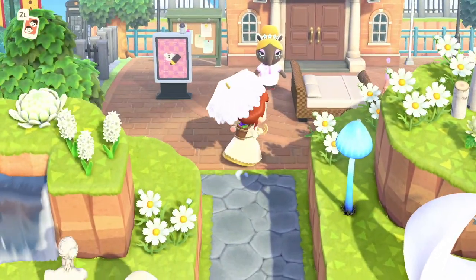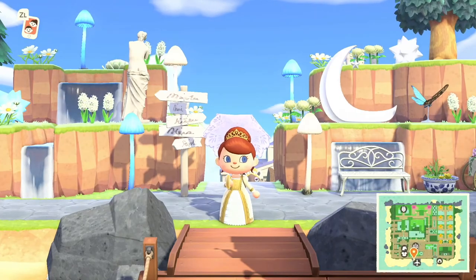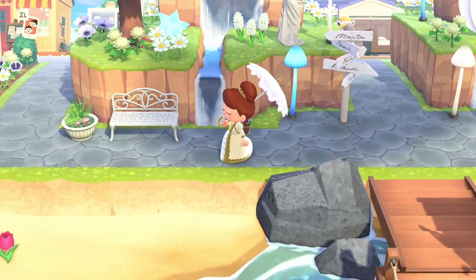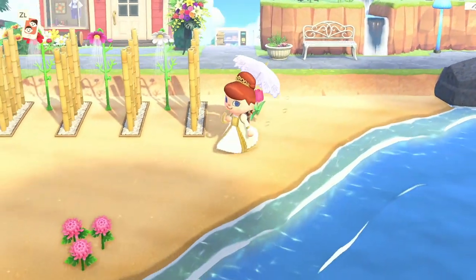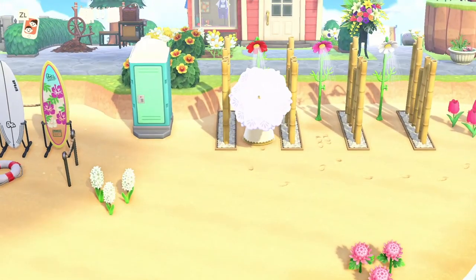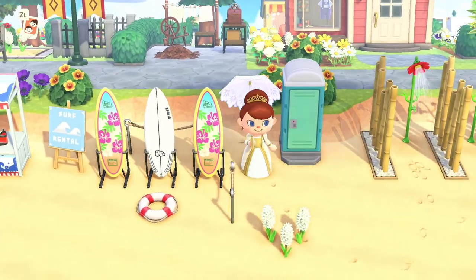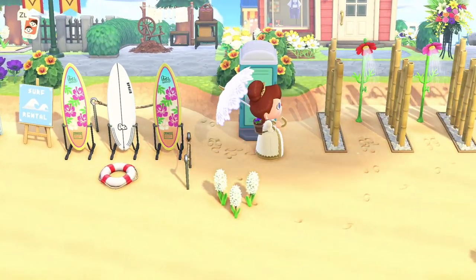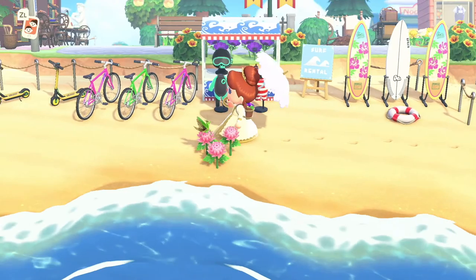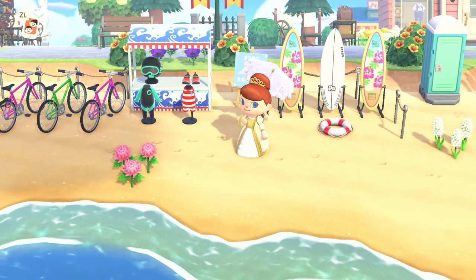It's such a little walkway up here and she managed to cram so many beautiful little sights in between. I'm going to head left. Let's go onto the beach — this is a really cute little shower area for the beach. There's a little porta potty — I don't think I've seen a porta potty on anyone's island, but it is very cute in this setting.